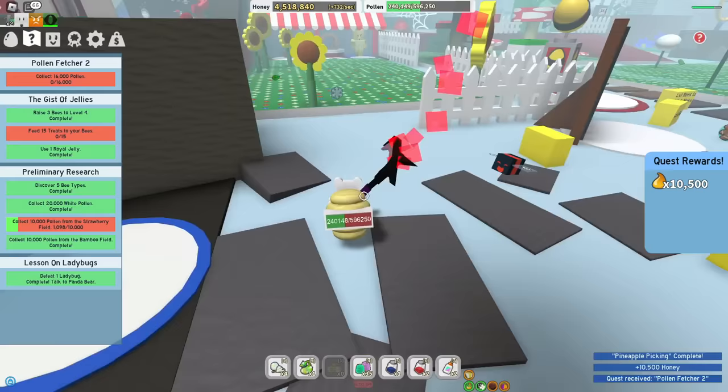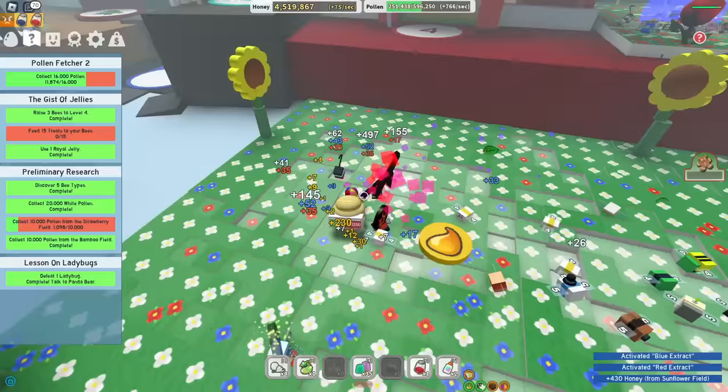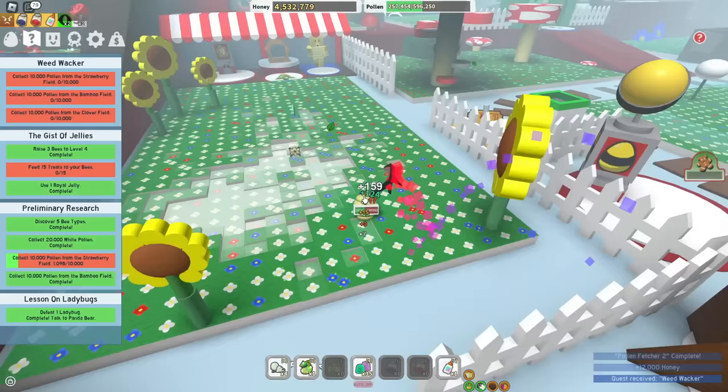Four more and I get the gold egg. Pollen two — let's go. I don't have to run across the map to get pollen, I can just go inside of some flower. I also copped up blue and red extract, and the glue. I just used another red extract — not a waste at all, I'm sure it stacks. Three more and I get the gold egg. Strawberry, bamboo, clover — no problemo.